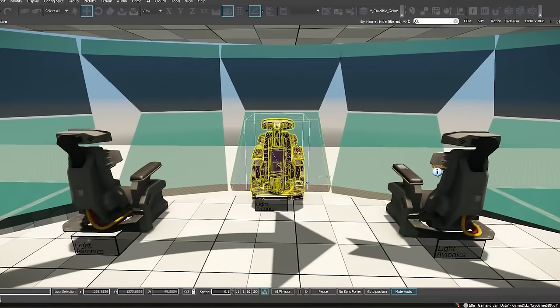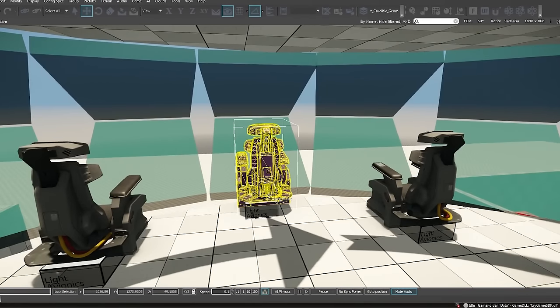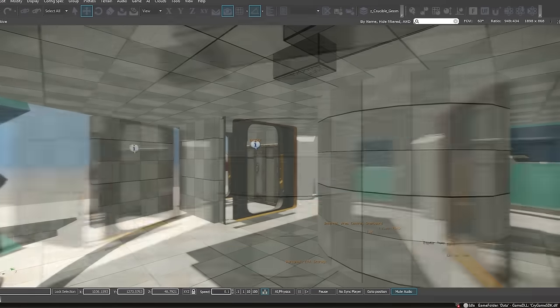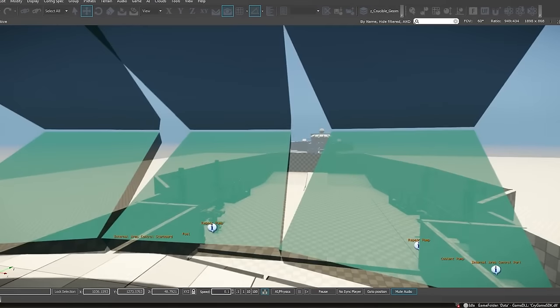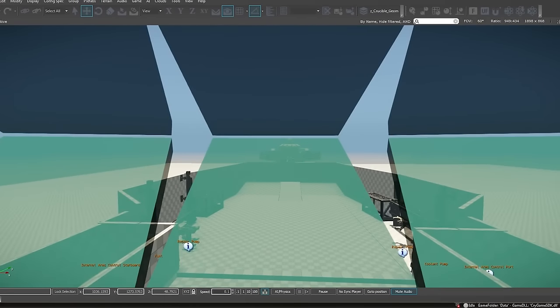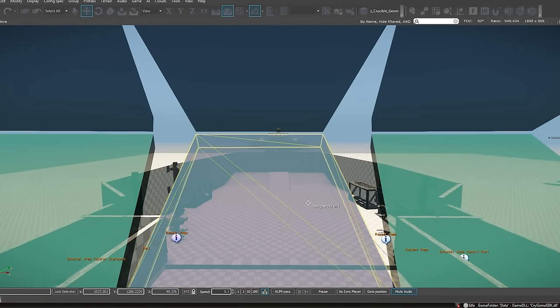The Scarab — the box you can see in these pictures — is also designed to be completely closed. If a ship can fit within it, you can work in artificial gravity. Single-seat fighters like the Hornet or the Gladiator can fit in there, so you can get an idea of the size of ships that will be able to fit. The Scarab also has a lot of storage for tools and materials so you're not constantly running in and out of the ship.